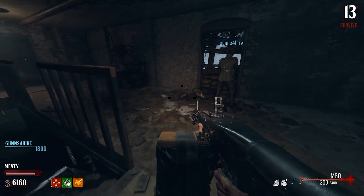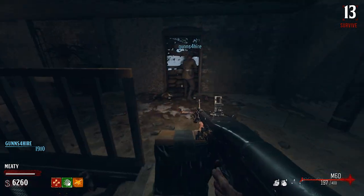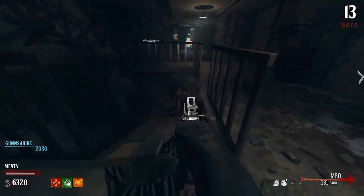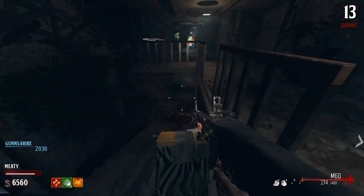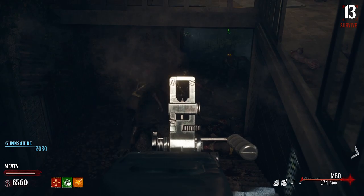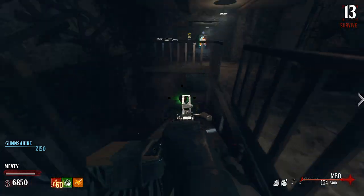Maybe we should get a crawler and examine everything — periodically chuck a nade down there. It takes them a while to get to the stairs but then they come up gangbusters. The M60 is no joke — it's like a two-bullet kill. You found the weapon!